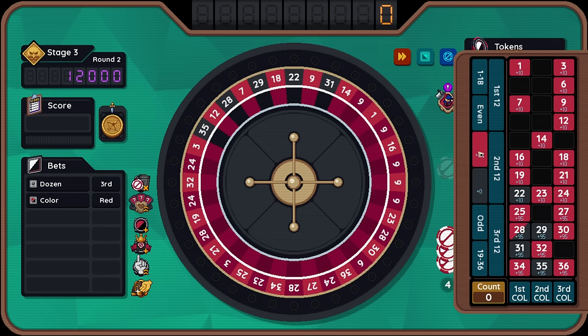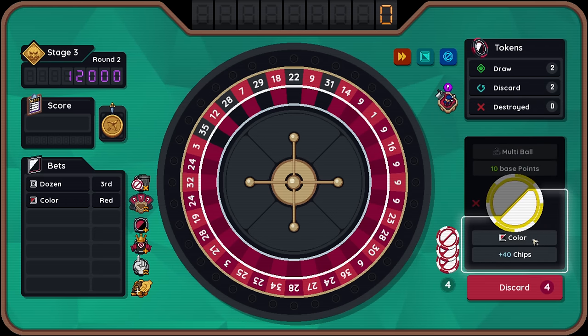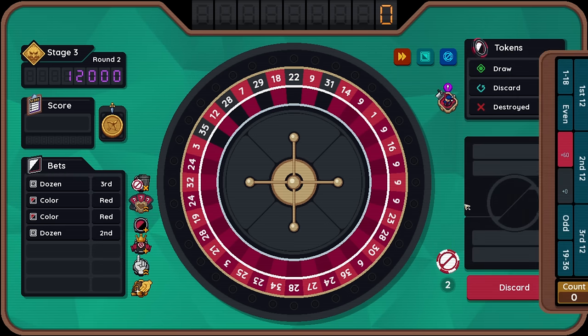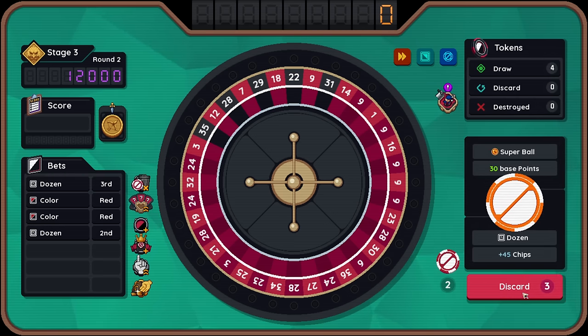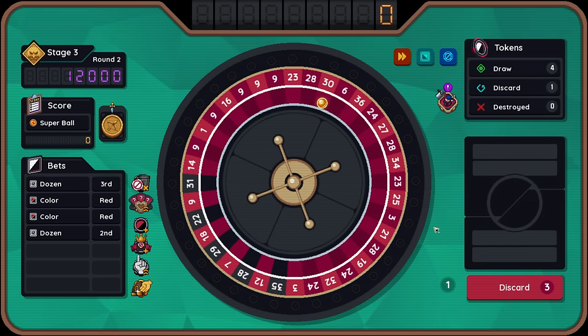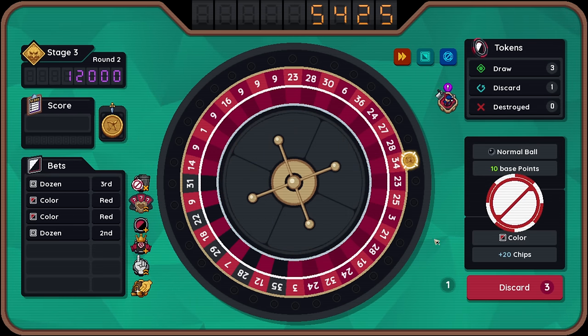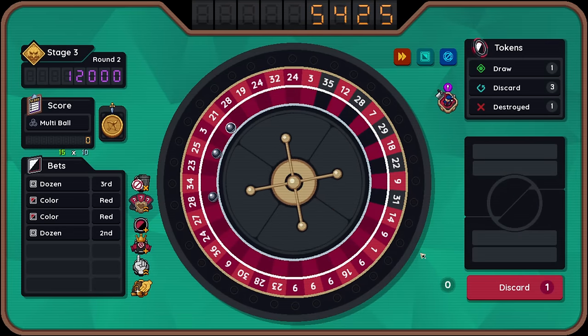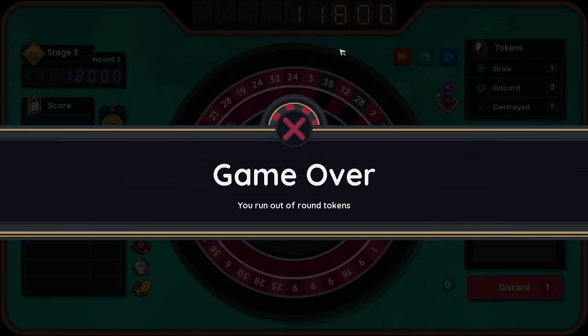Bet on reds, please. By far bet on reds. Two tokens left with a bunch of discards, and with only five cards we know we're going to shuffle. 30 is bottom third — 5,000 points. I need my multi-ball. You're going to hit 34, we're going to hit 27, we're going to hit 21. Multi-ball. This better be enough, or I'll be mad. 6,000. We're 200 points short. Brutal.